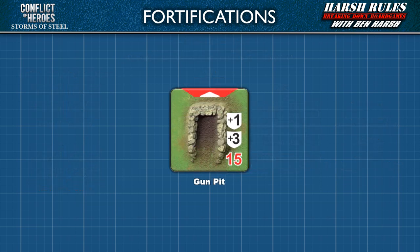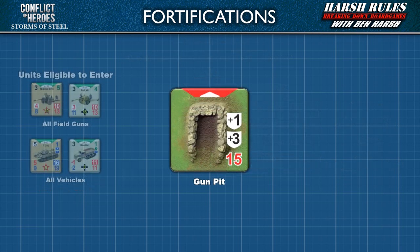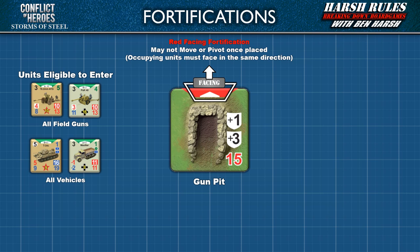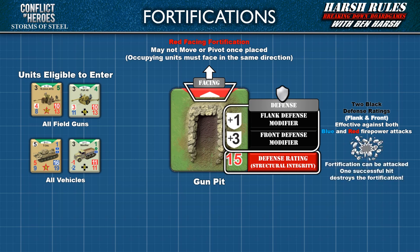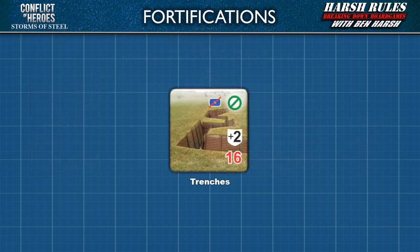Gun pits are similar to bunkers, except they are designed to house field guns and vehicles. Gun pits are another red-facing fortification, which means they cannot be moved or pivoted once placed, and lock all inhabiting units' facing to the gun pit's direction. Gun pits also provide separate front and flank black defense rating modifiers, and have their own red defense rating of 15. This makes them susceptible to enemy attack, and only takes one successful hit to be destroyed.